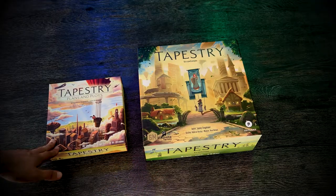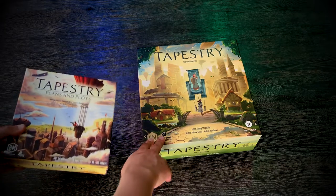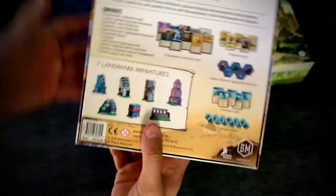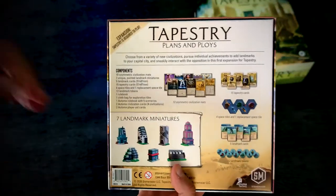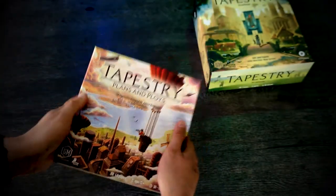Tapestry: Plans and Ploys — as you can see, this box is much smaller than the core box of the game. It's very, very small, and inside we don't get a lot of components, but I think they are very cool. Let's check out what we have inside.